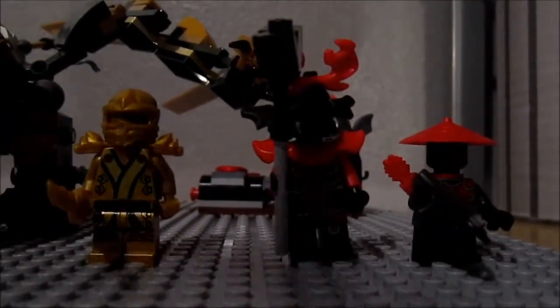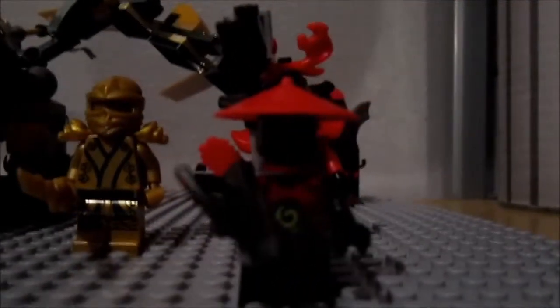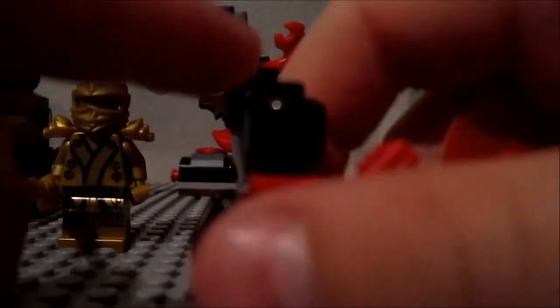So you get 3 minifigs, and first up I'm going to start with the Stone Scout. He's pretty cool. He has short legs, a crossbow, and a red Sensei Wu hat. Plus you get some printing here, and here's his face. You get a quiver to hold the arrows and here's the back.